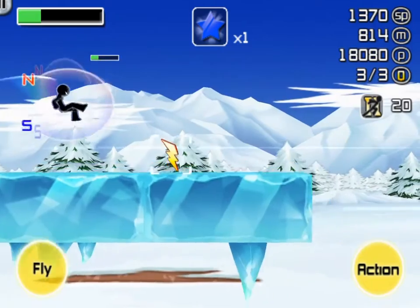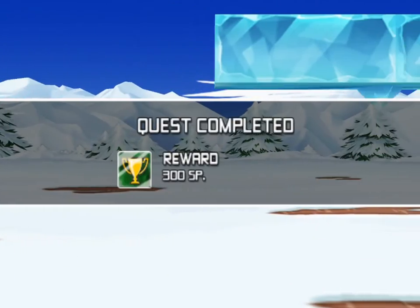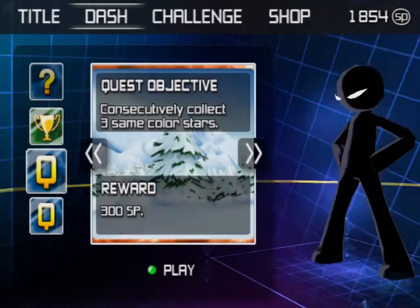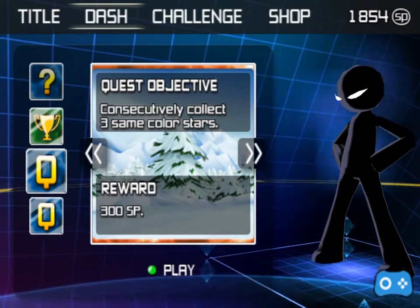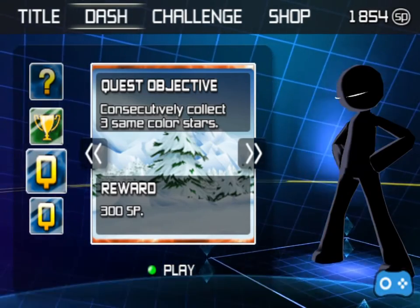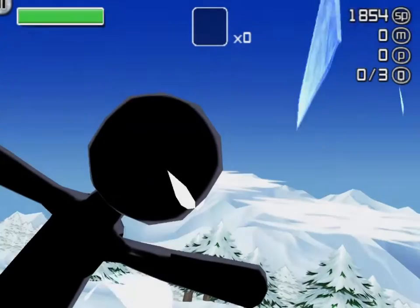After completing all these missions, we will get to play the Cupcake World. I do have trouble collecting the same color star — I got a blue one, unfortunately. But that's okay, I completed my objective, so there's no real point for me to keep playing now. Back to the main menu to see what our next mission is. My next objective is to consecutively collect three same color stars, and I'll get 300 SP points for that.